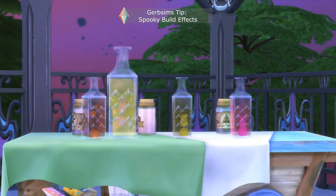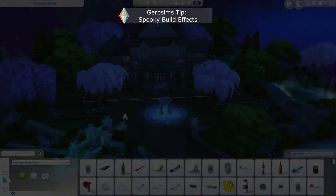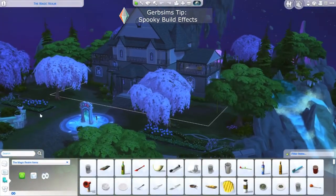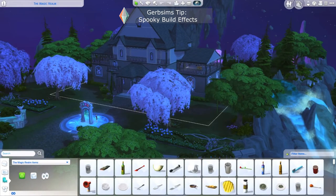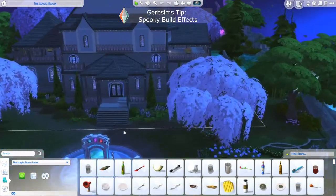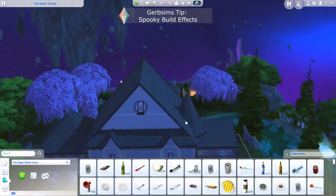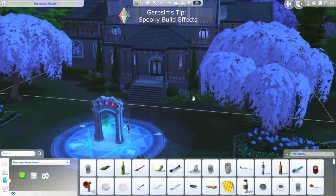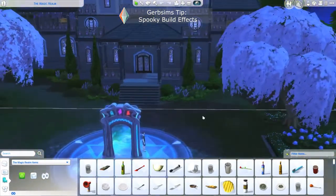Take your builds to the next level with GURBSIMS. So right now I am in the Magic Realm in Glimmerbrook, and the way that you build in this realm is you just have to enable free build in your cheat bar. And once you do that, you're going to be able to build on any lot. I think this is a great build — we can renovate some of the rooms to have some fun with these special effects tricks. So let's get into it.